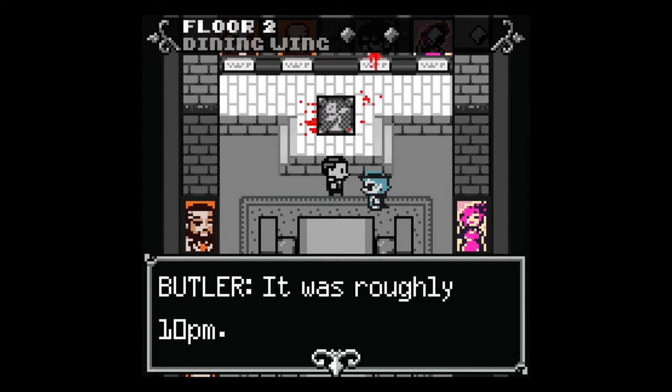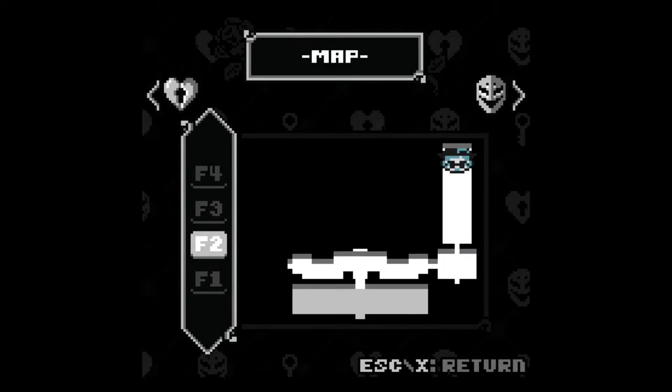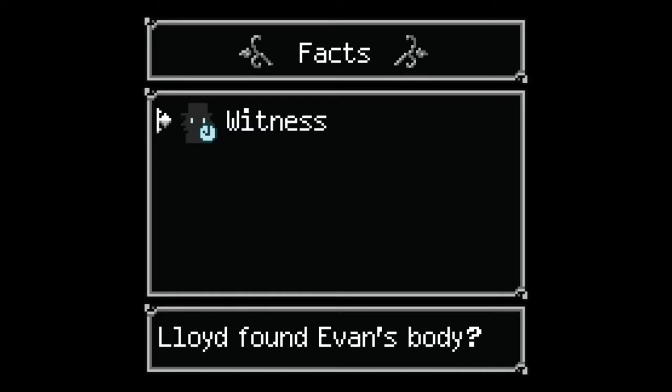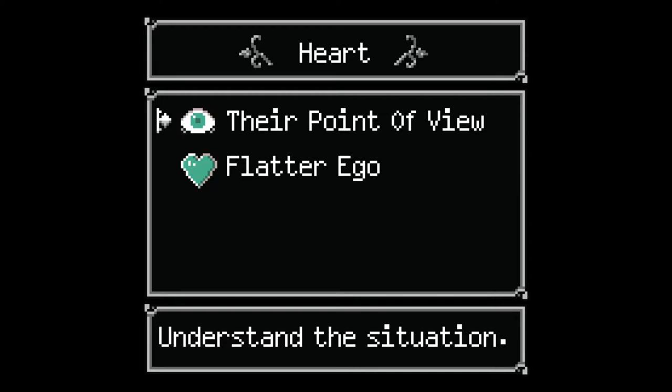More clues: Lloyd found the body on a podium at roughly 10 PM and cried in the arms of a maid. New evidence unlocked. Looking at my items and map — the facts show Lloyd found Evan's body. There are skill options: 'Power skills' for your point of view or 'hurt ego,' and 'hard skills' for their point of view or 'flatter ego.'